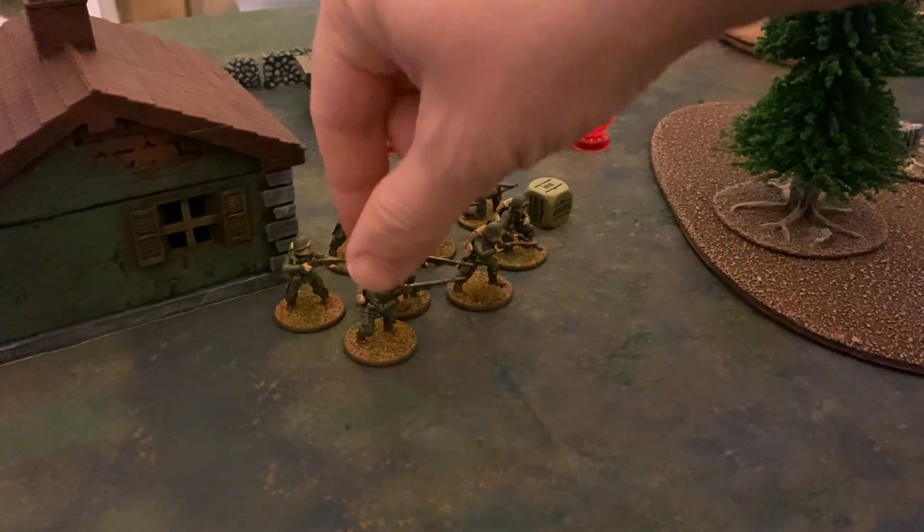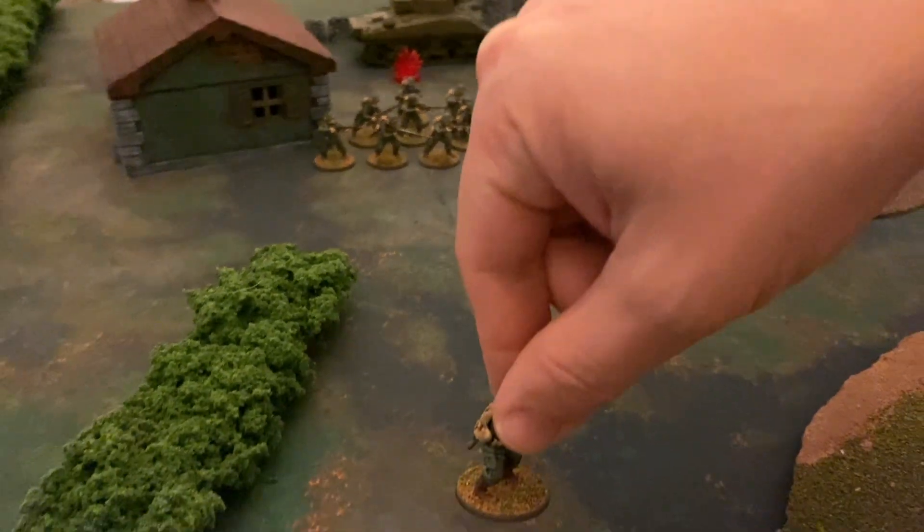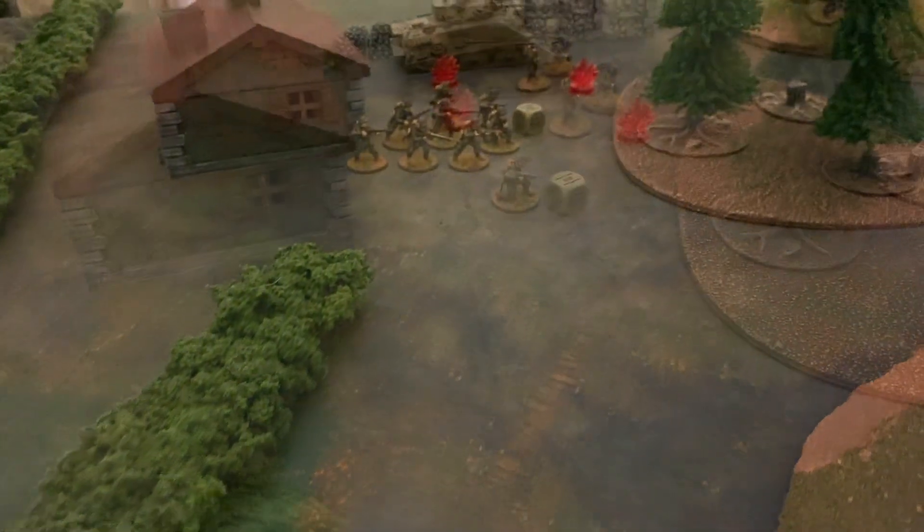The Americans pull another die and conduct a run move with the other infantry squad, with both infantry squads headed for separate table quarters.